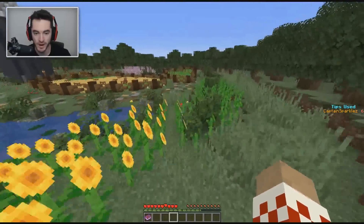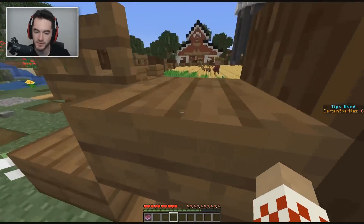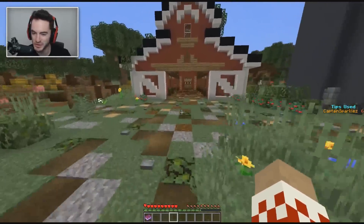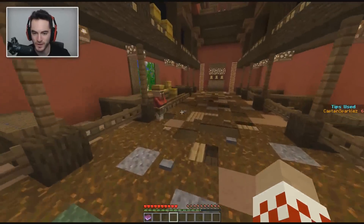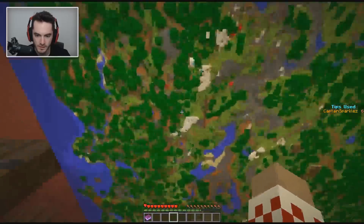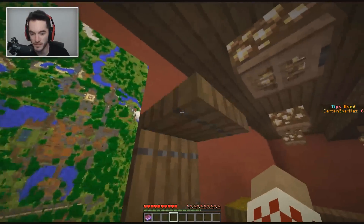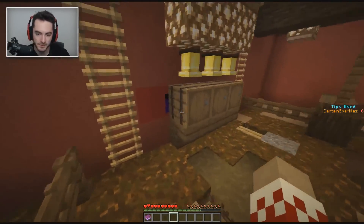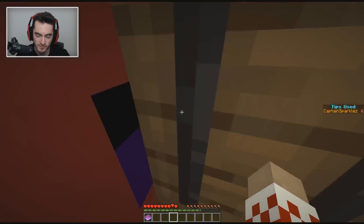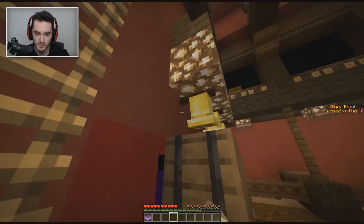I wonder if there's gonna be something where we have to trade with a villager — 100% there's gonna be some little trick where you trade and then something happens, a particle effect opens something up. Never mind, I can't trade with you — that narrows it down a little bit. Is there anything here? I almost feel like there's got to be something to do with the maps, or I could just ruin the whole map if I wanted to be an anarchist. What do we have back here? Oh, that's a minecart! That's a minecart right there.